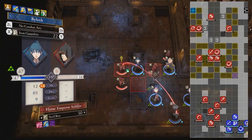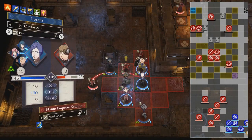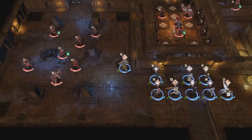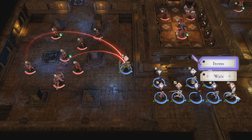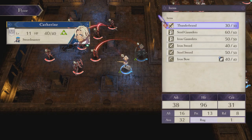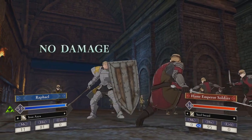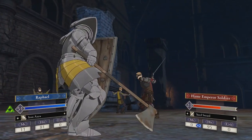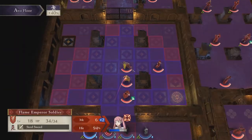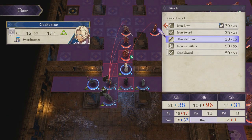Starting with the left side — this path is designed as little battle arenas connected to each other. Each section is wide enough for decent-sized skirmishes while giving every unit enough space to contribute. The areas are also compact enough to set up defensive formations without worrying about slower armored units holding back the group. This area is one of the few places I'd actually recommend promoting some students to the Armored Knight class, which you should have access to at this point.